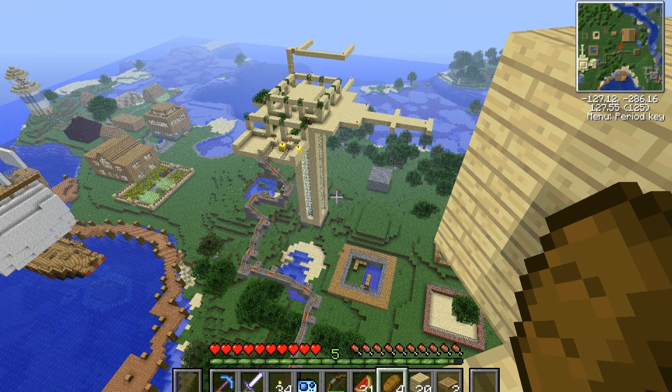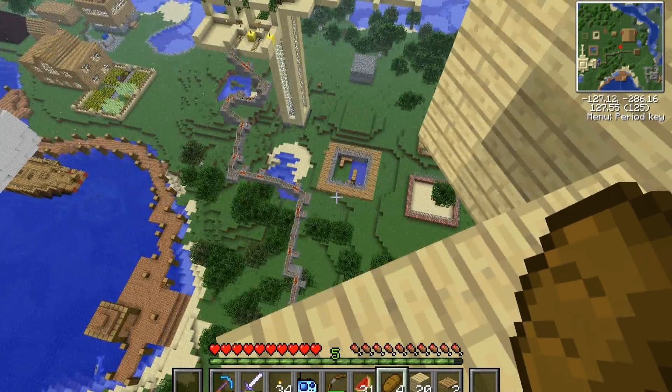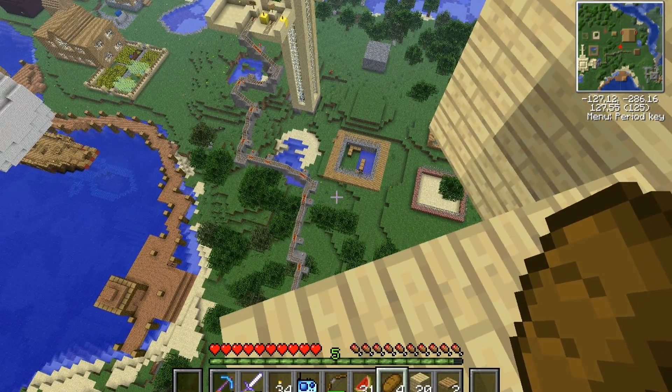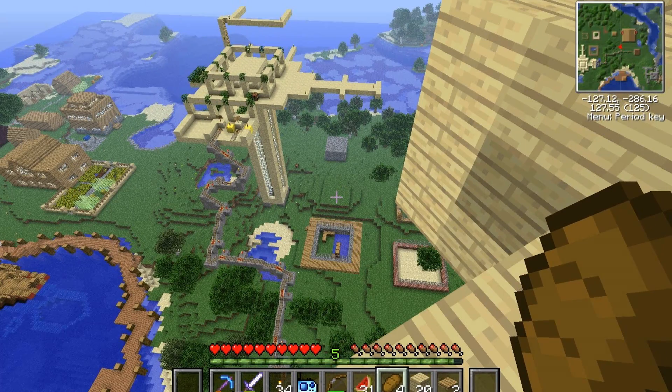I just had such a good idea. You see right there the alligator pen? Well, I can't have alligators, so I'm just going to destroy that and build the barracks there. I'm going to turn that into part of the barracks, and it's also going to connect to that upper hill, which will be a watchtower.